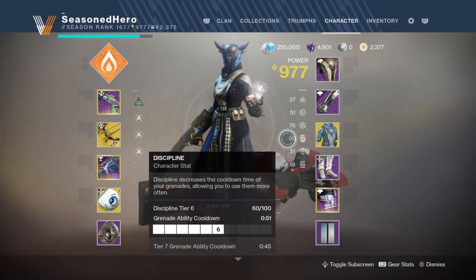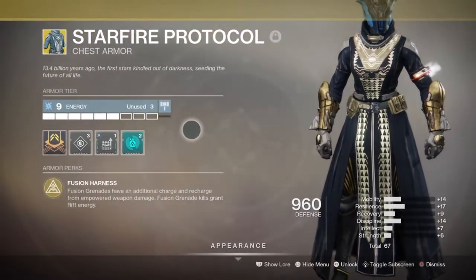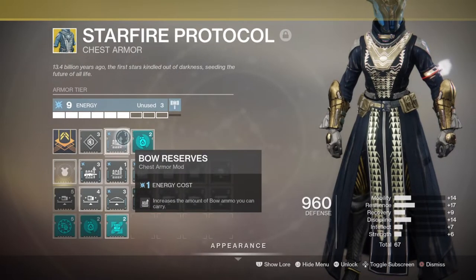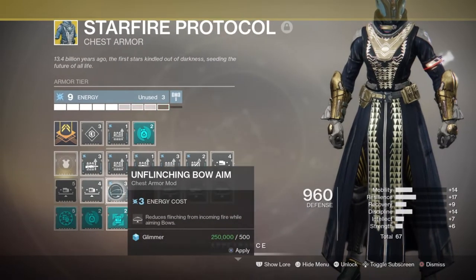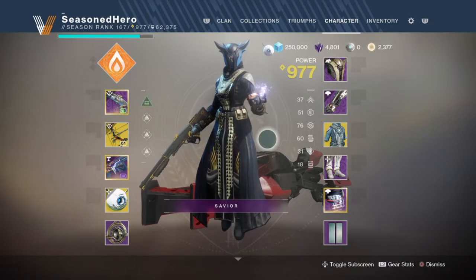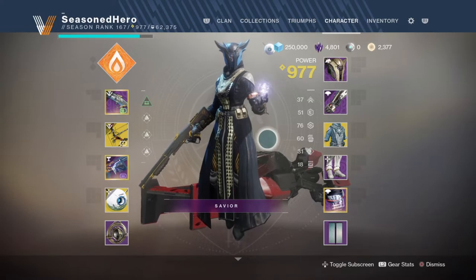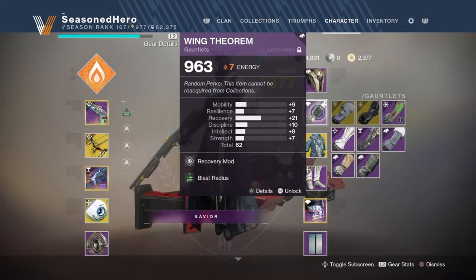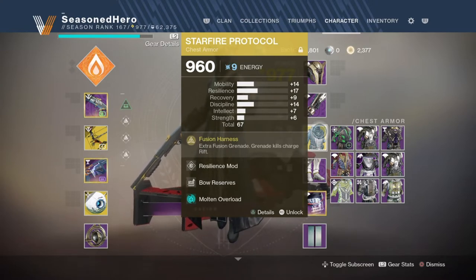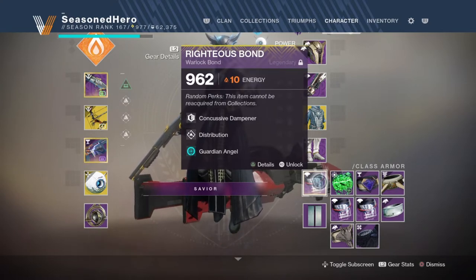The sweet spot for Resilience in all builds should be 50, as it will allow you to survive encounters that could otherwise mean certain death. It's not guaranteed, but an extra hit point within the build can mean a lot. For armor, Starfire Protocol is of course needed, and ideally Arc elemental affinity so you could put on a bow reserve mod for extra shots in reserve, or an unflinching bow aim mod for less flinch — though the latter is only recommended for PvP. You'll also need 1 Arc affinity armor, 2 Solar, and 1 Void affinity armor for the specific mods required. For mods: Head — Recovery and Quick Charge. Arms — Recovery and Blast Radius. Chest — Resilience, Bow Reserve, and Molten Overload. Legs — Recovery and Protective Light. Warlock Bond — Concussive Dampener, Distribution, and Guardian Angel.